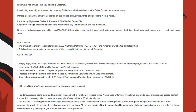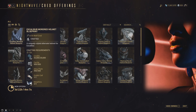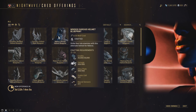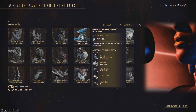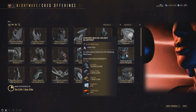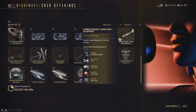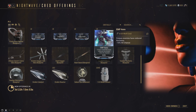Players who reach the max tier rank can also prestige and repeat the process again to earn more Wolf Credits. Wolf Credits are used to purchase old and new items such as alternate Warframe helmets, Aura Mods, Reactors, Catalysts, Bundles of Nineteen, Vauban Parts, Weapon Skins, and Ornaments — all of which cycle in and out of the cred offering storefront weekly.